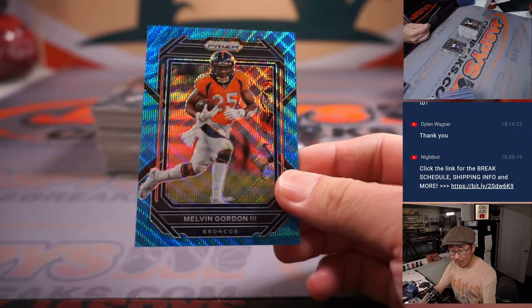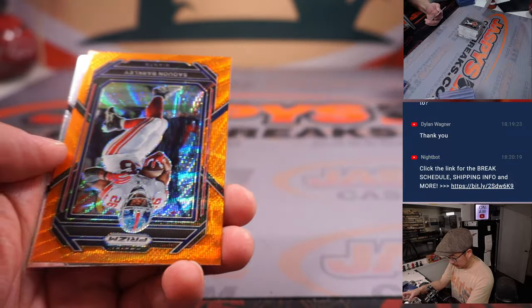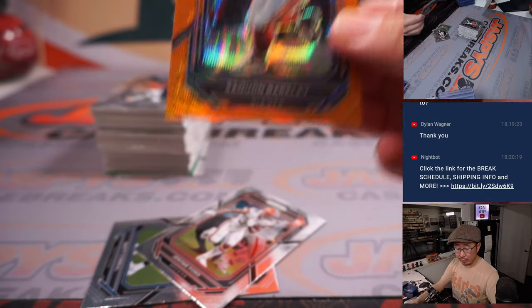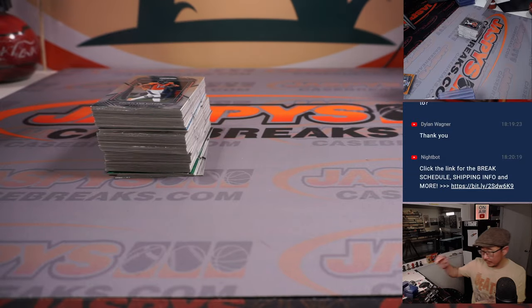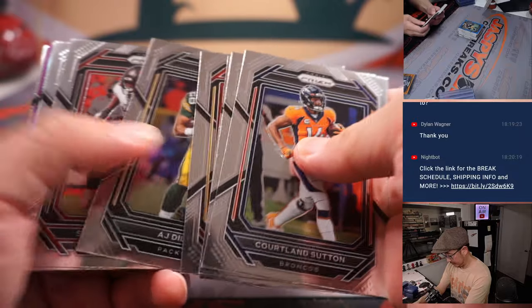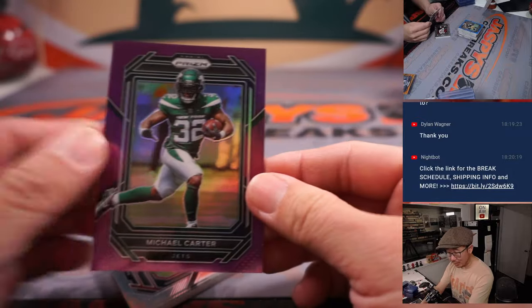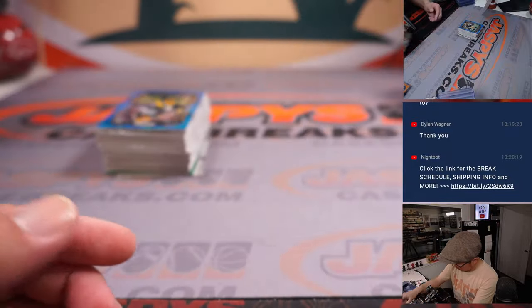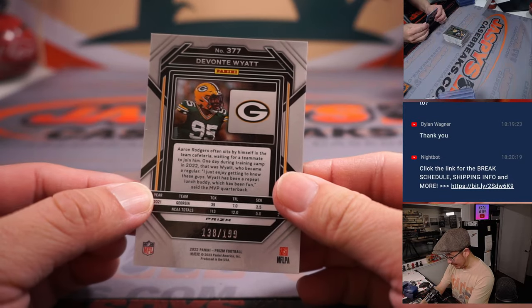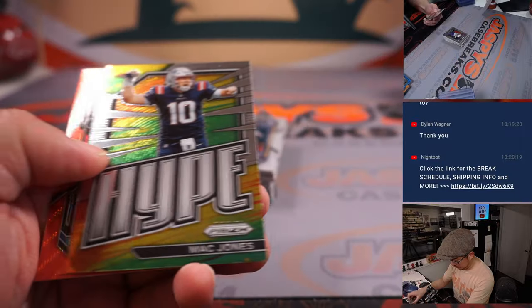We got Melvin Gordon, 003 out of 199, for Denver — that's for August and the Broncos. We got a Saquon Barkley, 27 out of 60, for the New York Football Giants — Octavio. There's Arnold Ebiketie, and a Michael Carter Purple, 28 out of 125, for Tim and the Jets. We got a Devontae Wyatt, 138 out of 199, for Green Bay — that's for Joe. We got a Red Wave Jeremy Chinn, 21 out of 149, for Justin in Carolina.